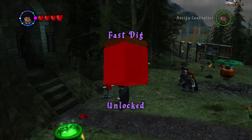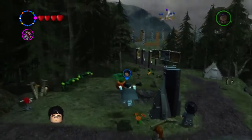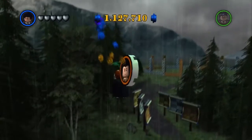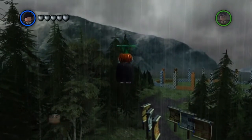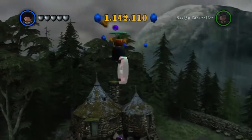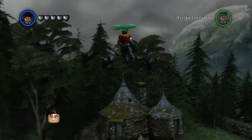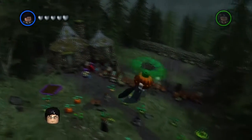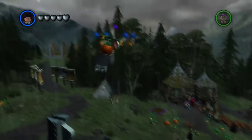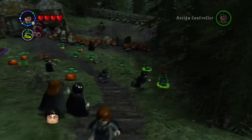This red brick is Fast Dig — when you dig it will dig much faster. Now we'll use this pumpkin to get the carrot studs. The first is Victor Crumb. There are two more carrot studs up in the air — there's one there, which is Ginny. The third one is circling over here somewhere, and that is Cedric. That is three easy carrot studs to get.